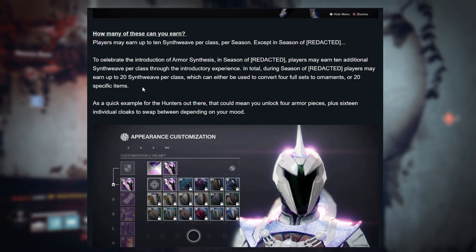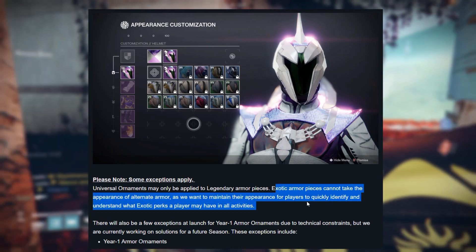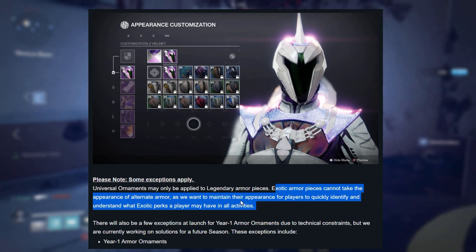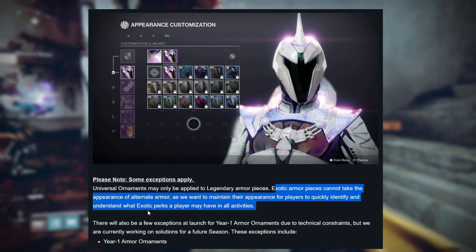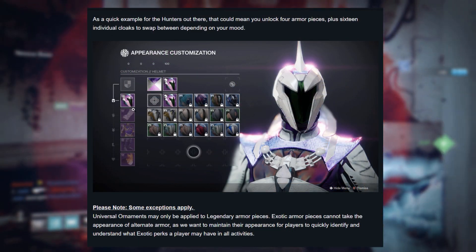Universal ornaments will not be allowed to be applied to exotic armor pieces — they'll maintain their appearances so players can identify what exotic perks are being used. Here's another close look at the system where we select the helmet and up comes the shader and armor ornament options.